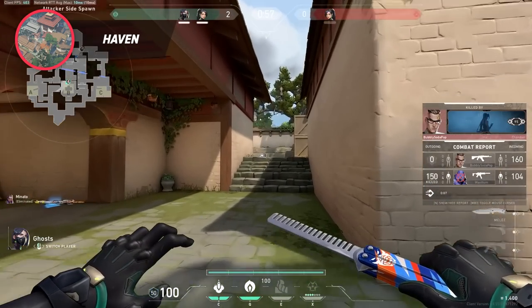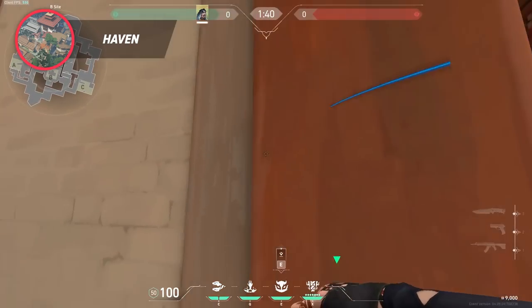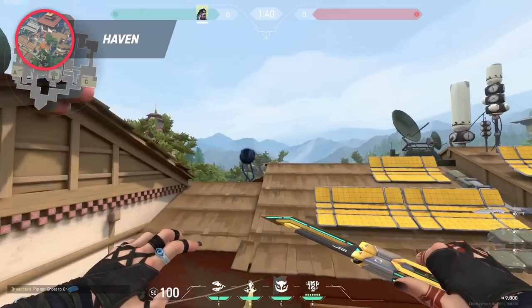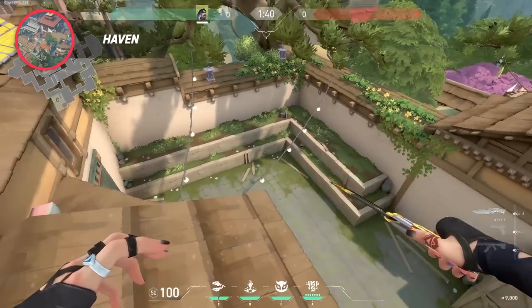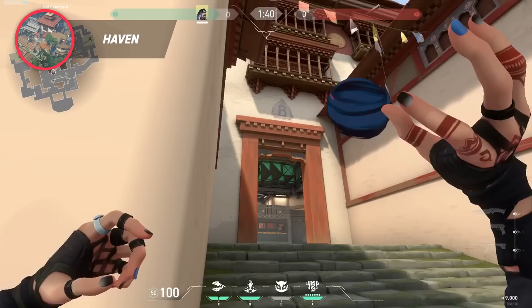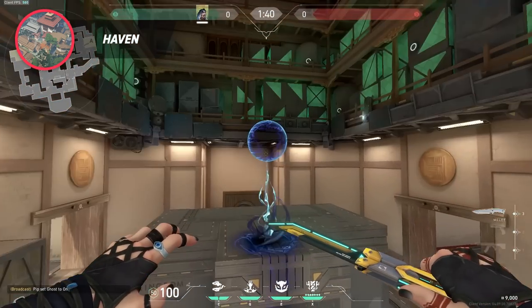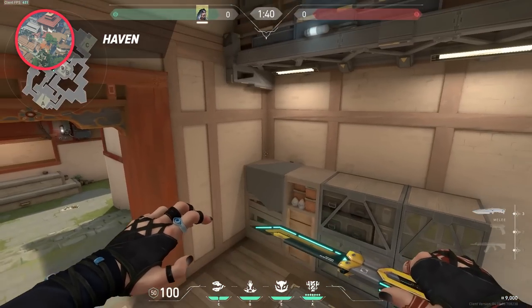If you're on defense and want to get some early info, consider throwing this. Just aim here, run and jump throw, and you'll instantly know if your opponents are waiting outside of A lobby. If you're taking B and you don't want to deal with any of the hard-to-clear close corners, throw this one. Just stand at the corner of mid-wall, aim as shown, and you won't have to wonder whether you should clear left, right, or neither — a great one to throw if you want to have an easier time taking B.